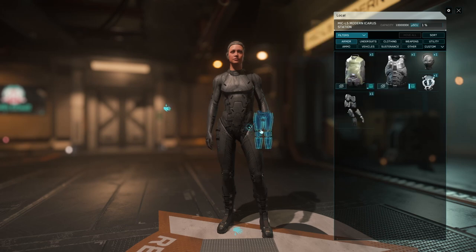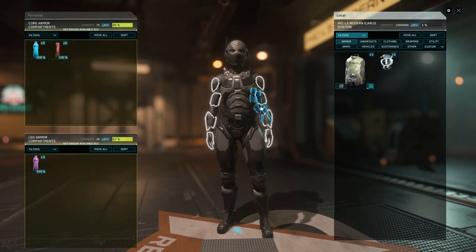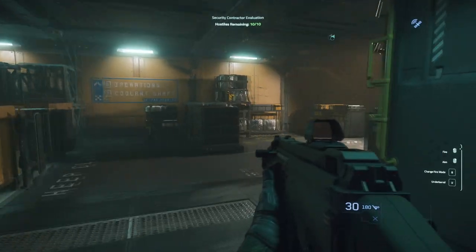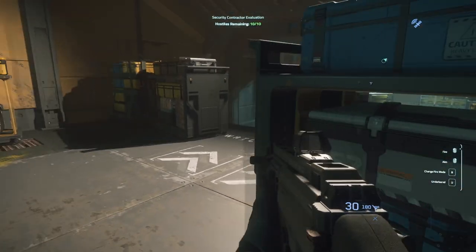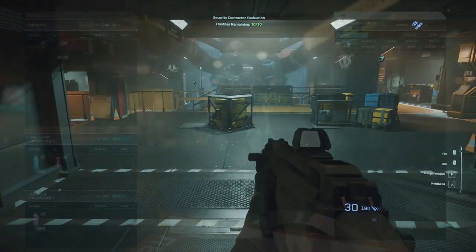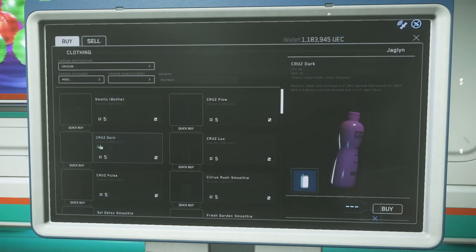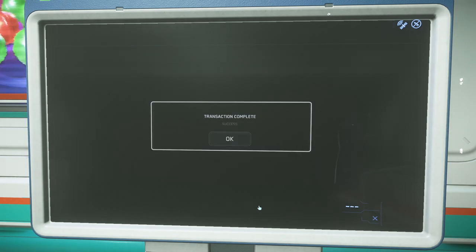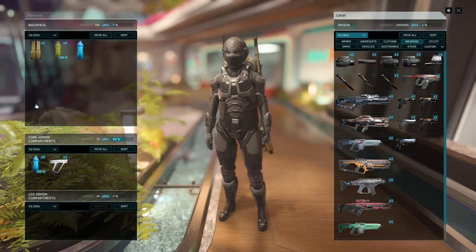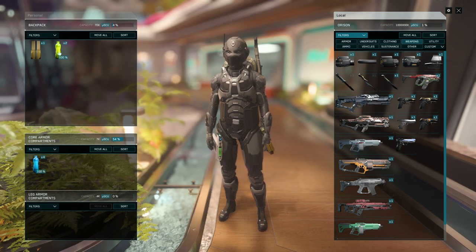Before we jump into the action, let's talk about the basics. Your armor and your equipment are your lifelines in these missions. I recommend going for light to medium armor with a backpack. You might be tempted to go for heavy armor thinking it'll offer more protection, but it slows you down significantly, and in a fast-paced mission, speed is of the essence. Next up, med pins and cruise drinks are non-negotiables. Cruise drinks take care of both food and thirst at the same time, saving you valuable backpack space. You'll also need a multi-tool with a tractor beam and a med gun — keep those inside your armor until you need them.